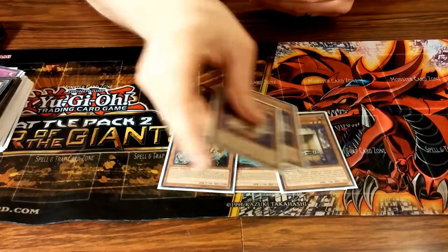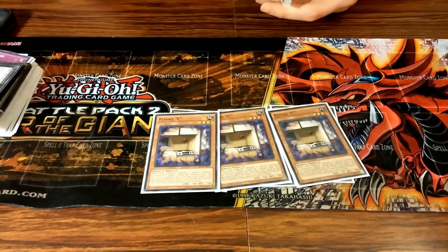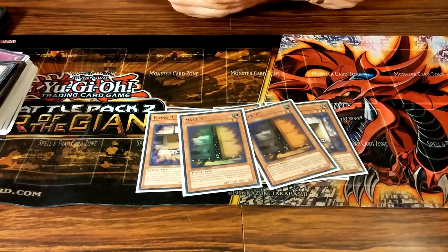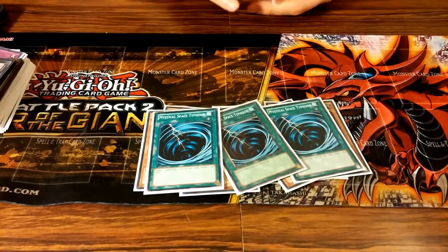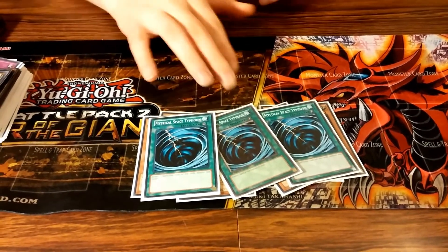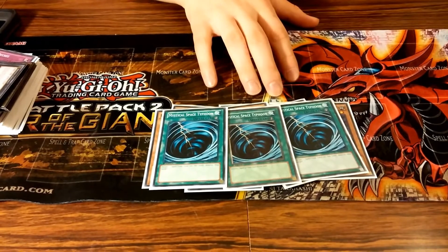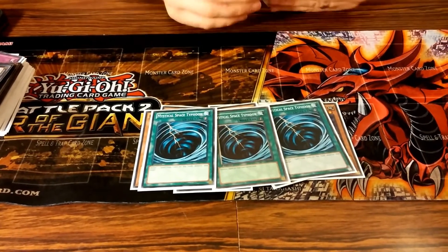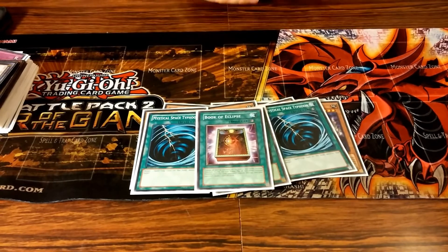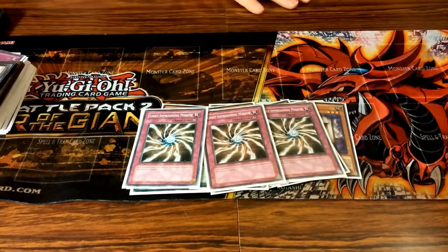Three Flying C for the Xyz-heavy decks, Stellarknights, Burning Fist, and similar. Maxx C for obvious reasons. Siding three MSTs — Royal Decree should handle most problem cards, but the cards I find myself wanting MST for are D-Fissure and continuous spells. One Book of Eclipse for Jinzo — not too many Nekroz players are running him anymore anyway.